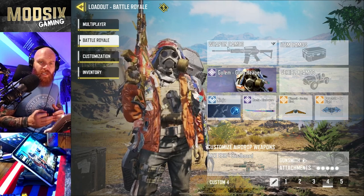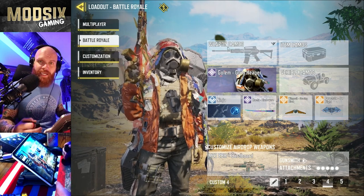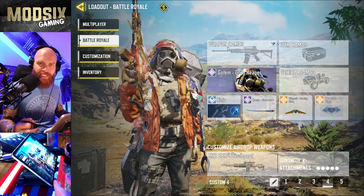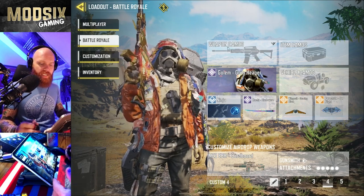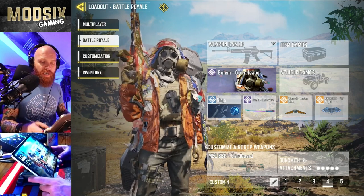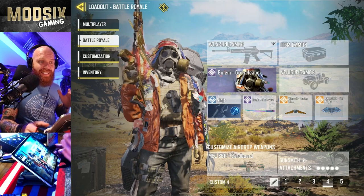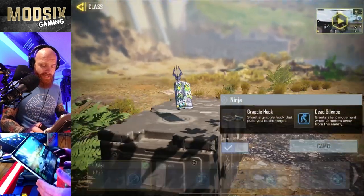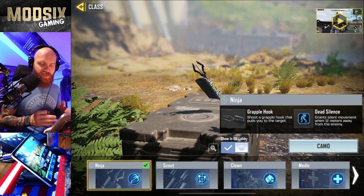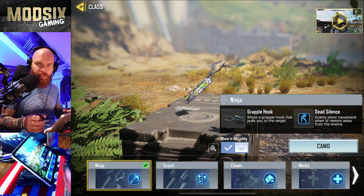What I'm doing is looking to pick up an AK-117, an M4, an AK-47, something like that early, plus another sniper. Start picking up the attachments, find an M13, find an EBR on the ground, and then pick up the loadout drop. For class, I'm using Ninja. What I've found is that other players not being able to see your footsteps and giving you silent movement is absolutely key.